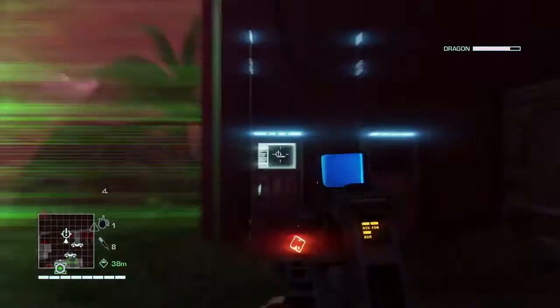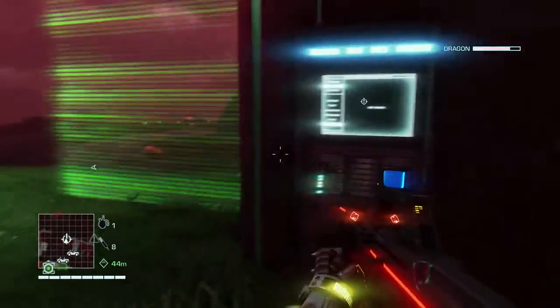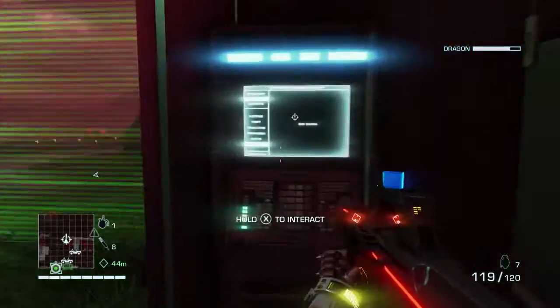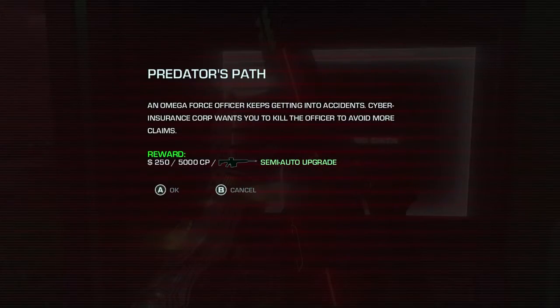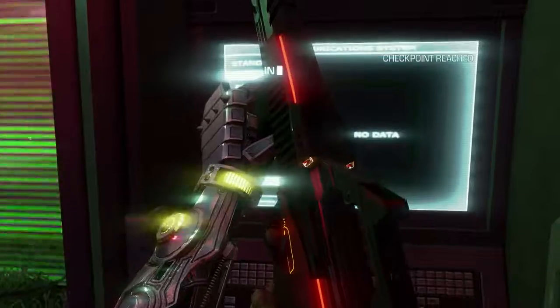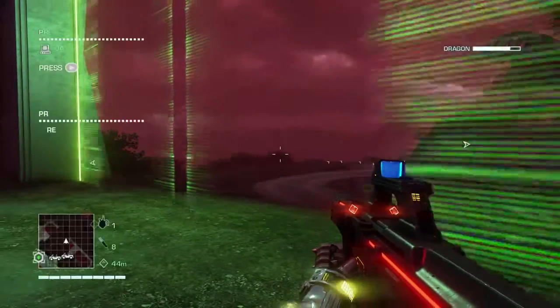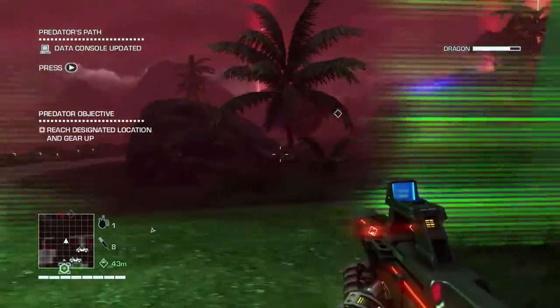So over here, look — adventure cabinets. This is where you can get quests, if you speak pixie, or elf, elven, or dwarven, or whatever they're called. This is where you can get side quests. You complete them, you get upgrades for your guns. Pretty simple.